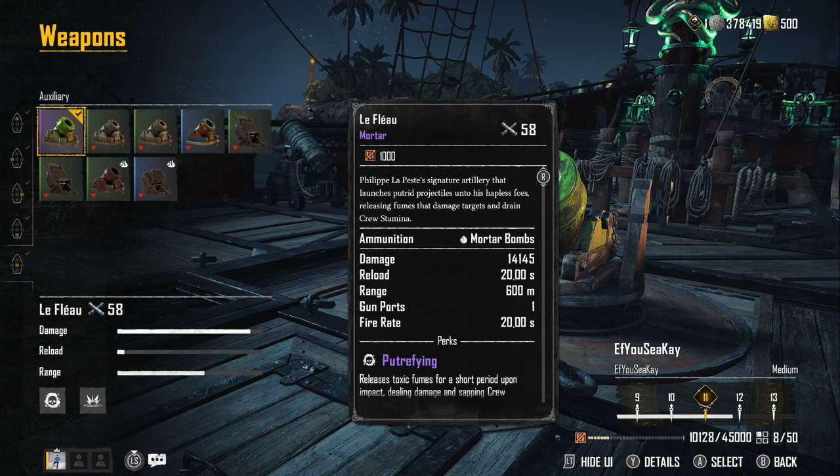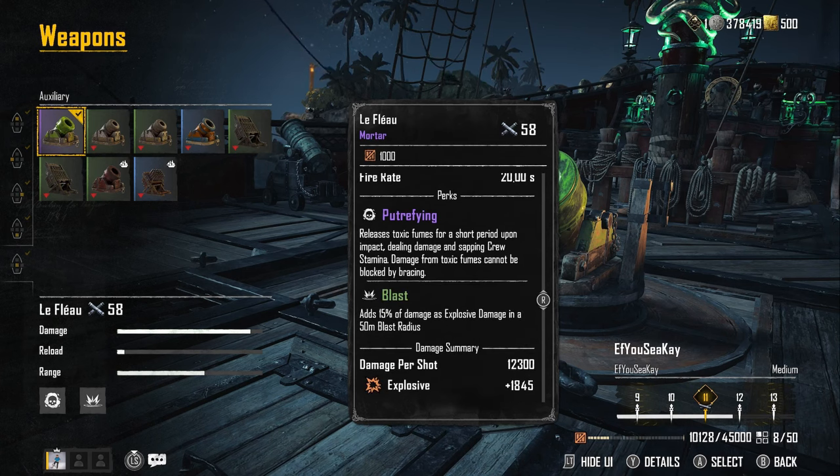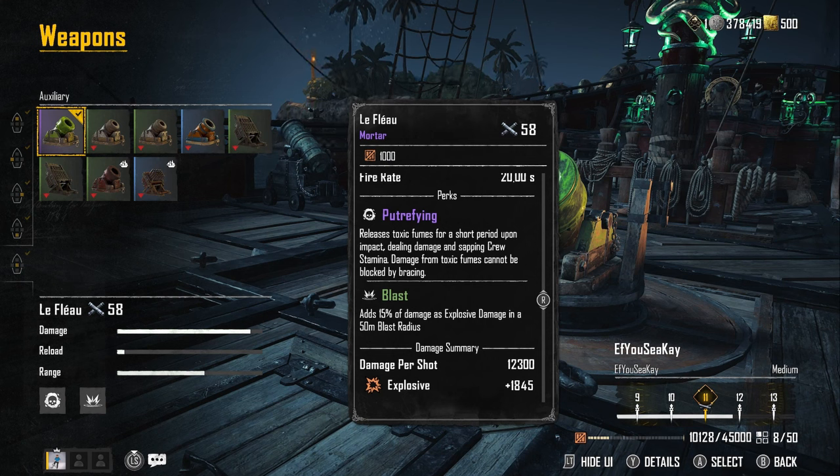If we take a look at the details for this mortar, it's the second highest base damage mortar in the entire game with a rating of 58, which is higher than the others. Looking at the perks, you have Blast, which adds 15% damage as explosive damage in a 50-meter blast radius, and then you have Putrefying, which releases toxic fumes for a short period upon impact, dealing damage and sapping crew stamina.